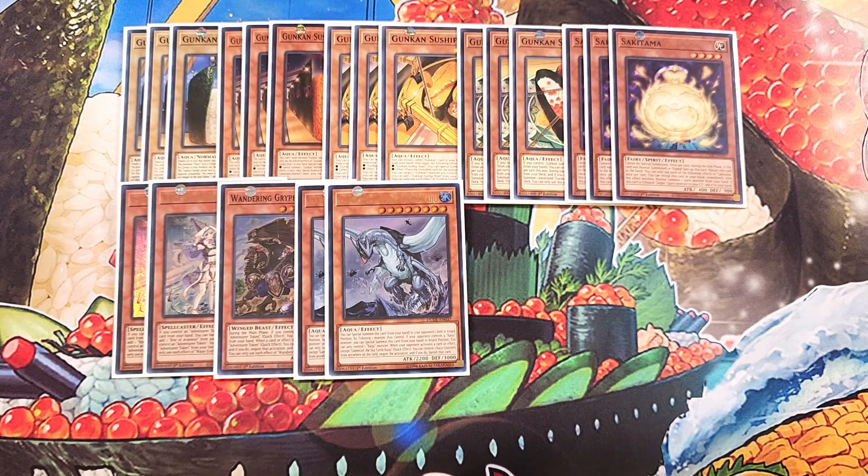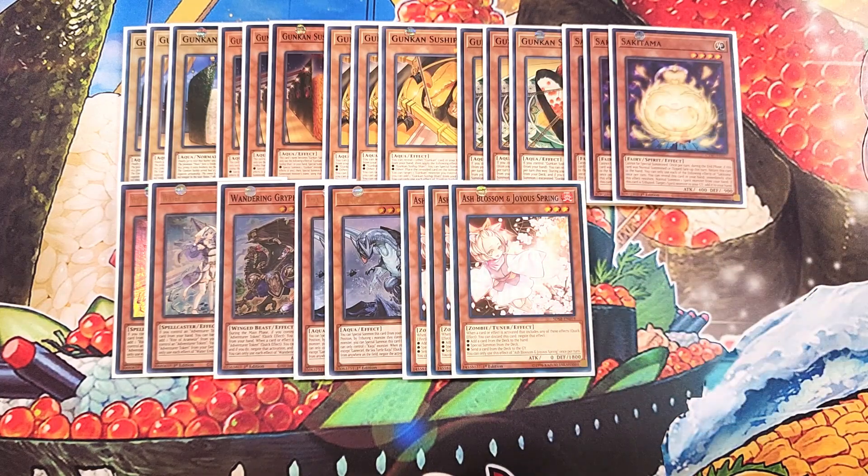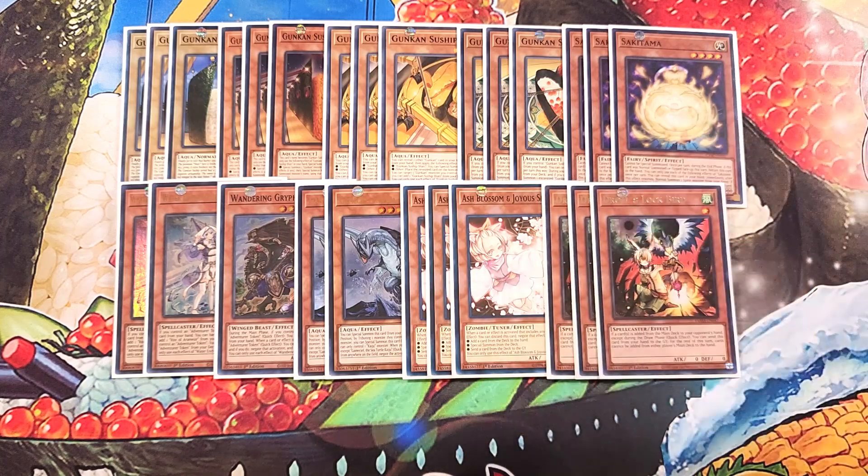We then play three copies of Ash Blossom. Ash Blossom is amazing right now at just stopping your opponent from touching the deck, so it's a definite three-of. Then we play three copies of Droll and Lock Bird to round out the monsters. Droll is really good right now at just basically stopping your opponent from searching for the rest of the turn and makes it so your opponent can't make absolutely insane boards — they can make good boards, but they can't make crazy boards. This card is really good in the deck right now, especially as this deck is trying to OTK the opponent on the follow-up turn.